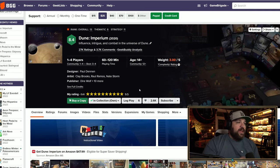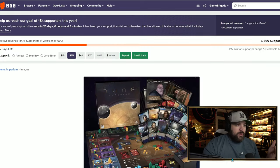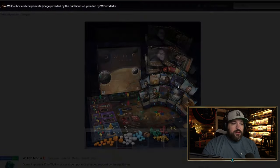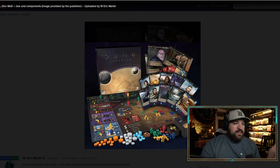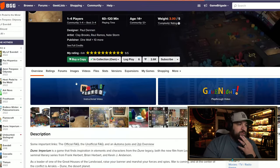Coming in at number nine is Dune Imperium by Direwolf — one of my top games. I love it. It's a worker placement deck-building game where you play agents to worker placement locations, but to do so you must play a card from your hand with a matching symbol. The symbols on your cards correspond to symbols on the worker placement locations, so you play the card to send a worker to that location.